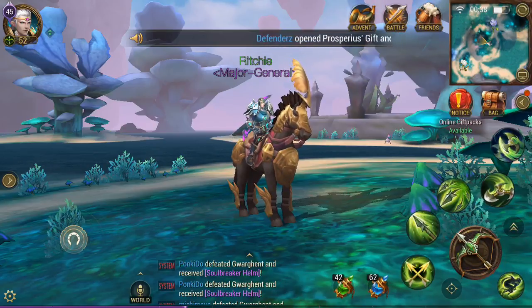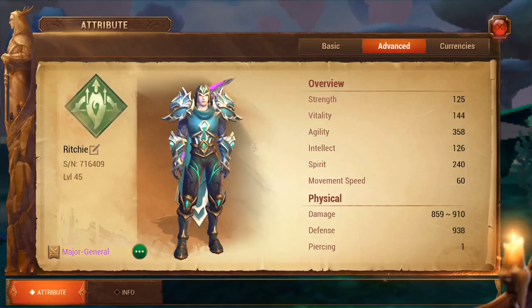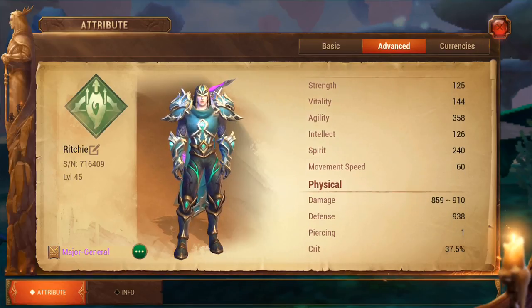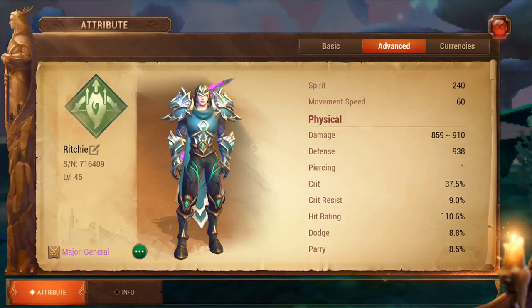Now let's move on to specific attributes for characters. Something I always get asked is: I'm a ranger, what should I focus on? Or what should a warrior focus on, or a mystic? Well, your attribute to your class for a ranger is agility. For every agility point you have, that is one increased physical damage. For a warrior it's strength — for every one increased strength, it's again one increased physical damage. And for a mystic it's intellect, so for every one intellect you get, that is one increased spell damage. Those are the ones you're going to want to focus on.